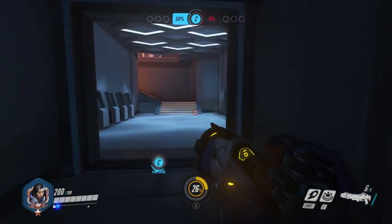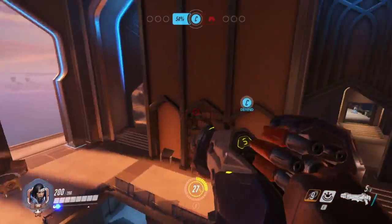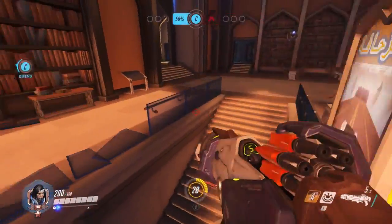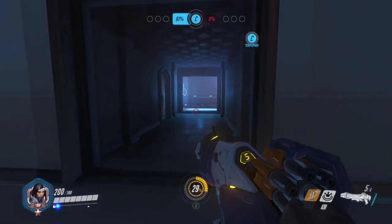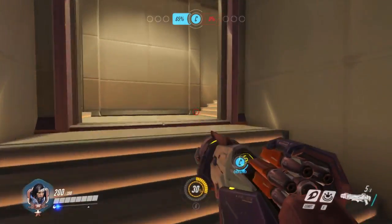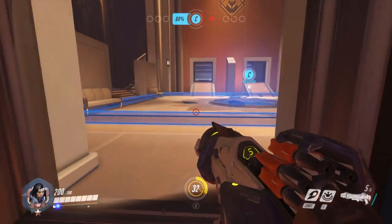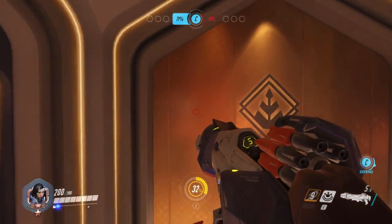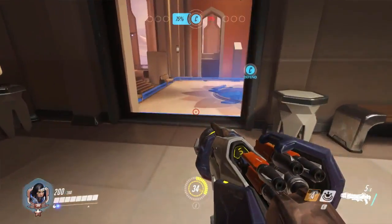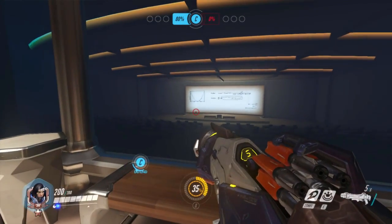There's one on the opposite side obviously. I expect a lot of people to go down here and head toward the point this way — it gives you the opportunity to surprise the enemy. You can come out through here too. This map is very symmetrical. This room is just a room — there's a nice little classroom over there with a little presentation going on.